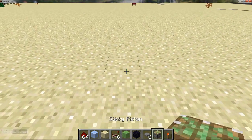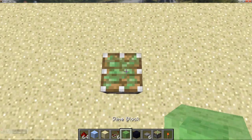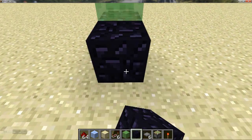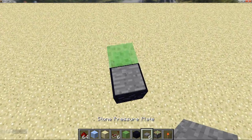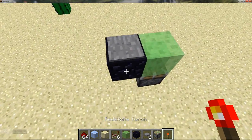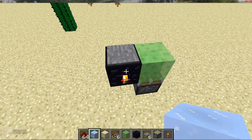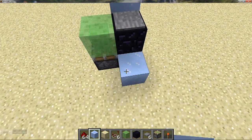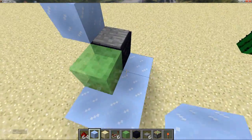First thing we need is a sticky piston facing upwards, and then a block of slime on top of that. Now in front of that we want an unmovable block — I like to use obsidian personally, but there are other blocks you can use. Then a redstone torch and then an ordinary block. I like to use packed ice because it's used in the rest of the build and it looks quite cool. So that's that, and then around the edge like so.